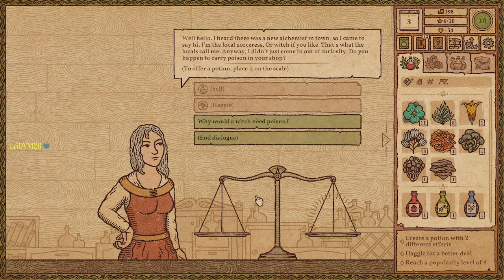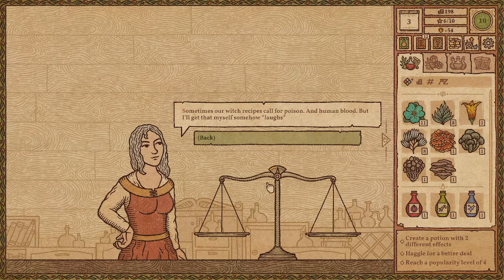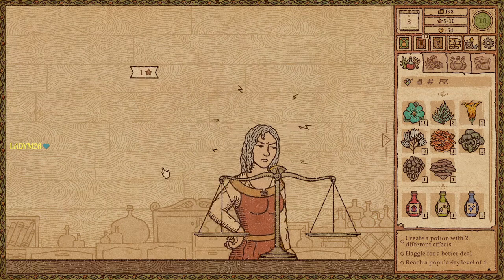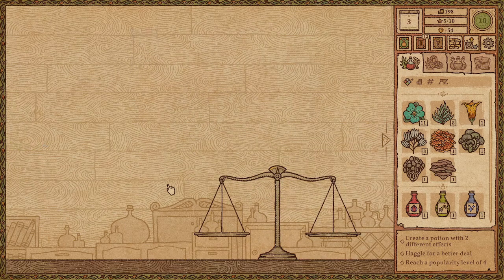The local sorceress arrives — she heard there was a new alchemist in town. She asks if I carry poison in my shop. 'May I ask why you need the poison?' 'Sometimes our witch recipes call for poison — and human blood. But I'll get that myself somehow.' Well, this is probably not going to help my business out too much. Sorry.